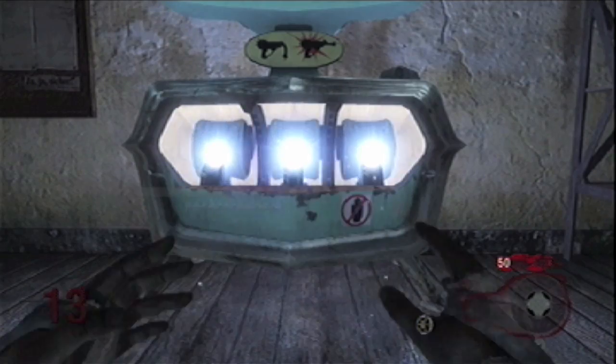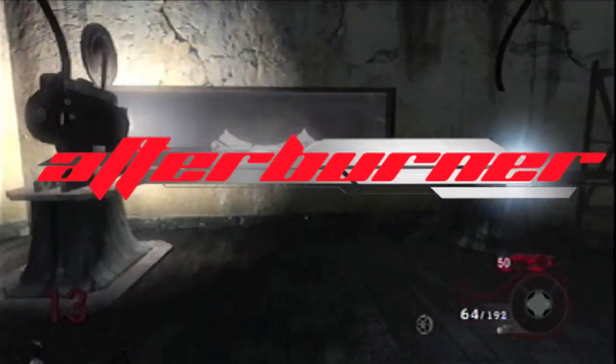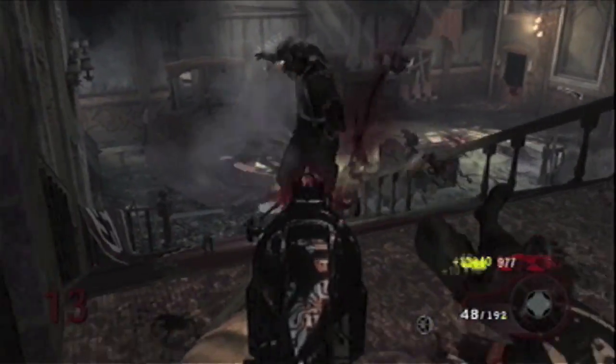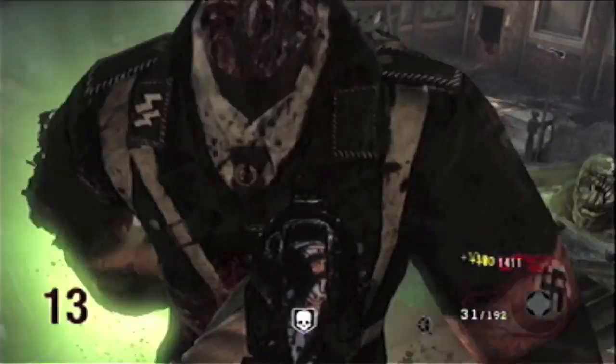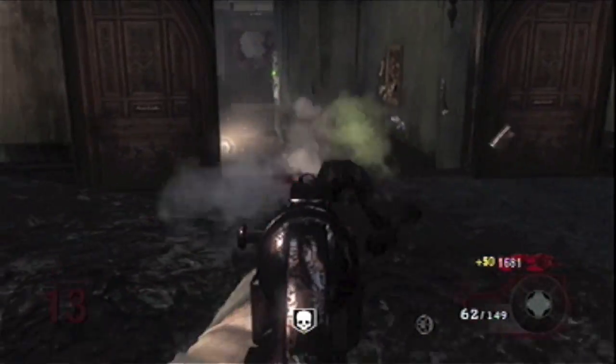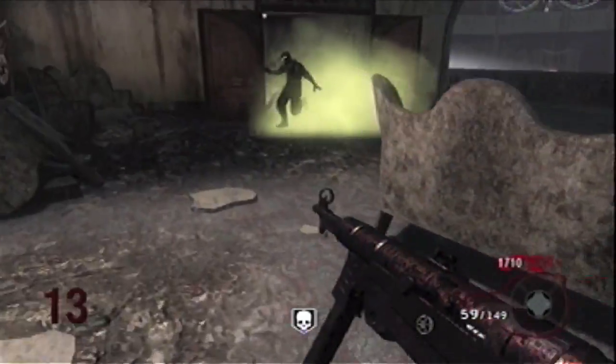Now this is one of my good ones — it's the Afterburner, the MP-40 Pack-a-Punched. You can only find it in Kino der Toten and the other maps, but I'm only talking about those maps. Overall it's good; it only gets an extended mag, but I would definitely recommend it because it's got high power and a low fire rate, so it's a good submachine gun to have.